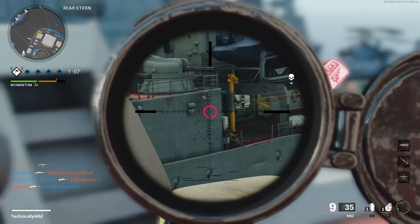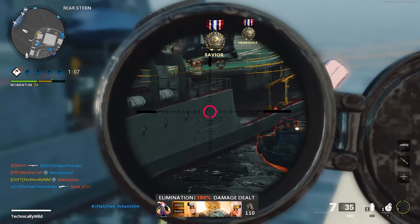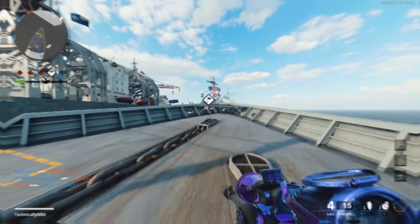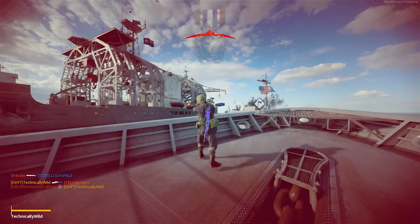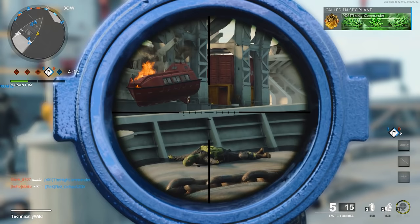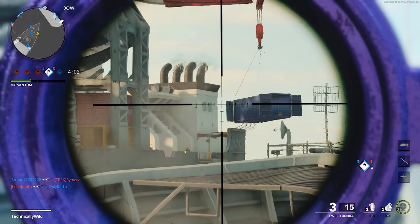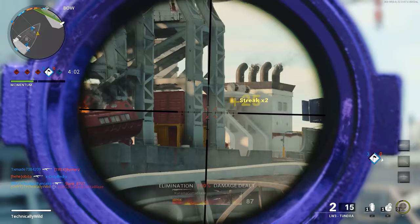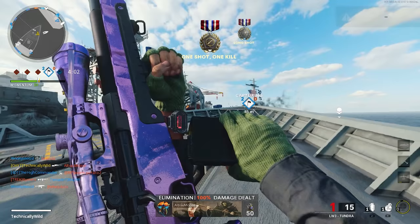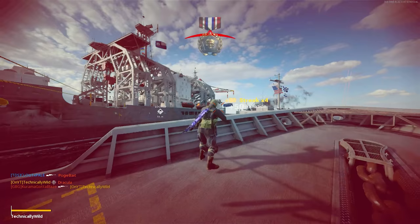For sniper-specific challenges — one-shot kills and kills while holding your breath — if you're using a sniper normally you'll be doing both of these anyway, so they'll complete through normal gun use. If you're a quickscoper you may need to hold your breath specifically for the challenge, but it's very easy. Combined Arms is the best playlist for these. The Pellington and Tundra have easy one-shot kills. If the M82 or Barrett .50 Cal gives you hit markers, play big map Hardcore Domination for guaranteed one-shot kills regardless of where you hit them.